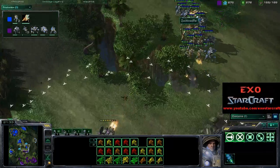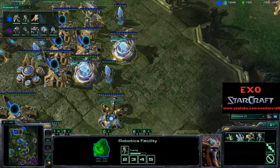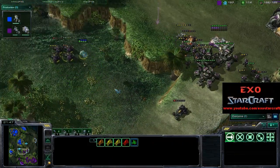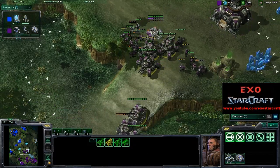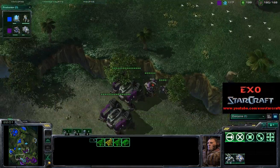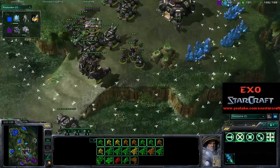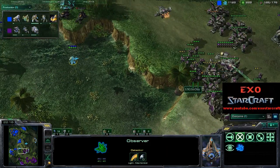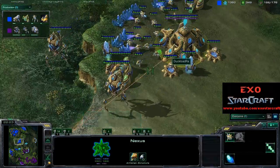Is Goody going to be able to secure this position? One Colossus getting a piece of the action over here, but it looks like Wydra is going to back off for now. He's getting a lot of Colossus though, so once he gets those, I think Goody is going to be in a lot of trouble — there will be storms, there will be Charge Zealots, and there will be Colossus. He really doesn't have the Vikings to deal with the Colossus. The army composition of Wydra is going to be really, really good. Wydra won't attack here because he doesn't want to attack into that line of siege tanks.